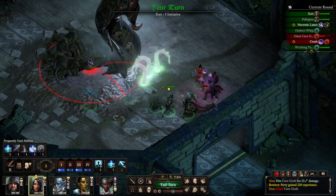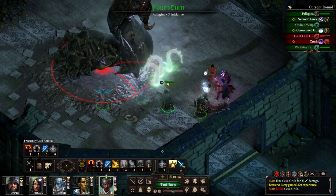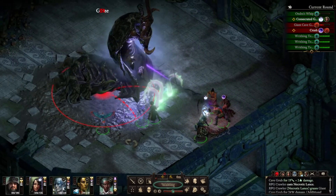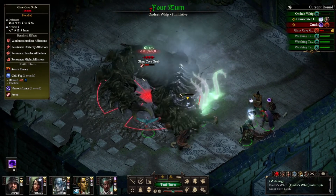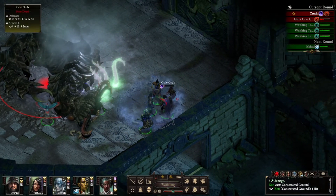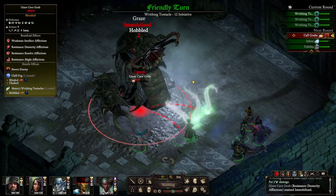You come back here and pop up Consecrated Ground again. Flames of Devotion on this thing — please do some damage to it. That's getting something down with it. Just one cave grub just giving me a hard time. It's attempting to call some grubs.